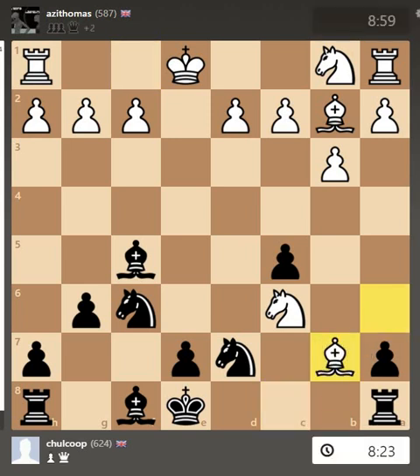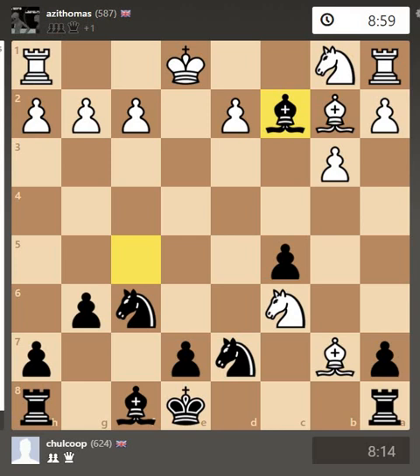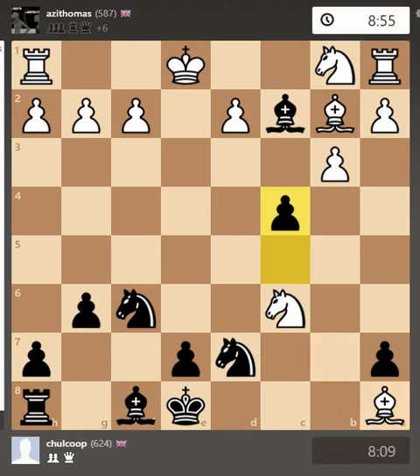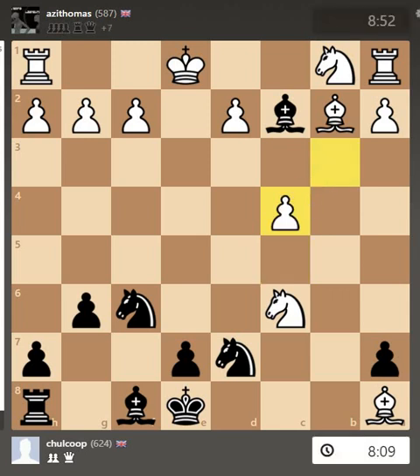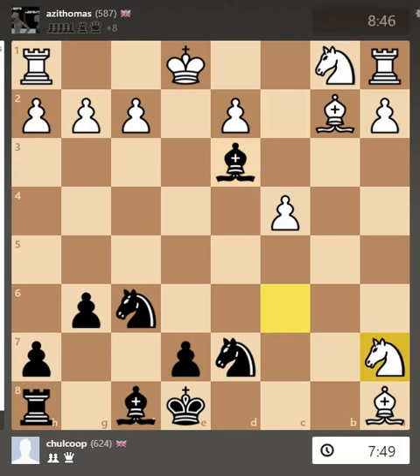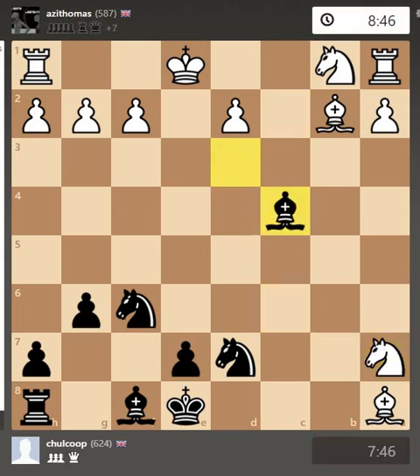I force a queen exchange. I realize however that I'm trapped and cannot protect the rook no matter what I do, so I take a pawn instead. They then take my rook. I start threatening their pawn structure; they move the pawn out of the way, so they take my pawn. I move the bishop back to threaten their pawn, I take one of my pawns, I take one of theirs.